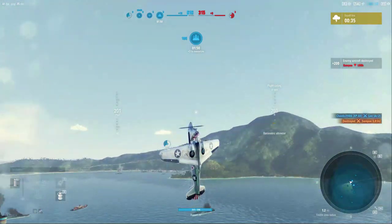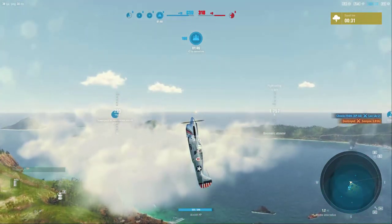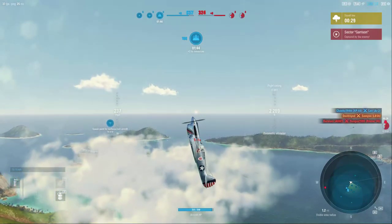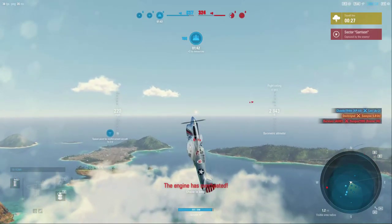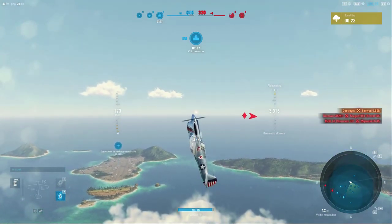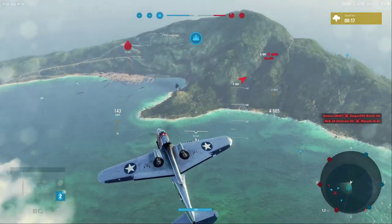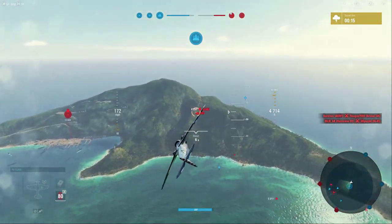Let's go ahead and do a straight vertical climb and see what she can do. Still managing to accelerate with that boost — hammer down. Got ourselves up pretty high — going to hit that boost cooler, just kind of tap it. There's that Zero again; he really wants to be at altitudes he's not supposed to be at.